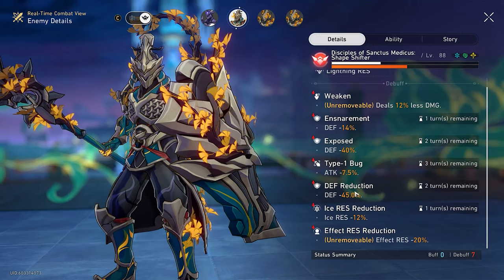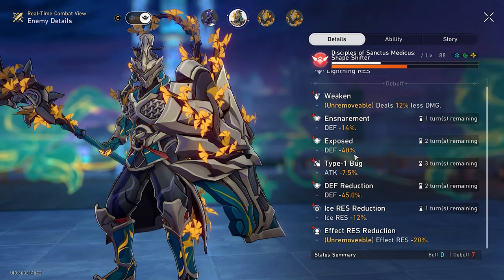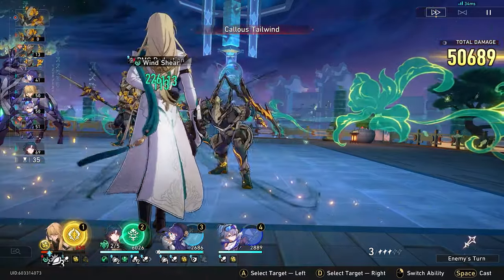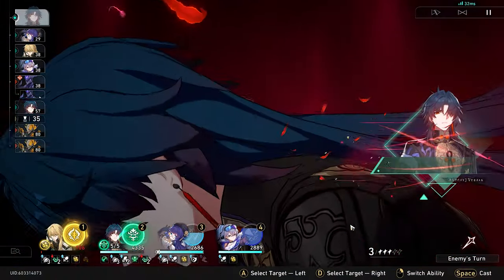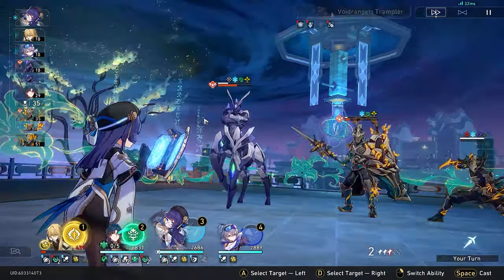A good balance will always be the way to go. If a sustain character isn't needed, I imagine teams with a Harmony unit and two Nihility units will probably be the highest damage dealing, because you can get 100% defense reduction on enemies and also have the Harmony unit buffing your main carry.